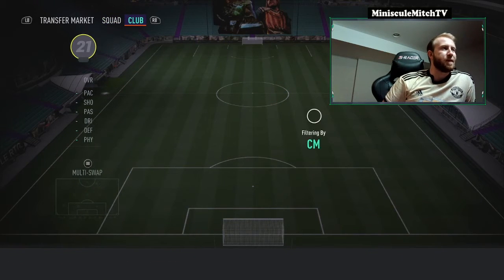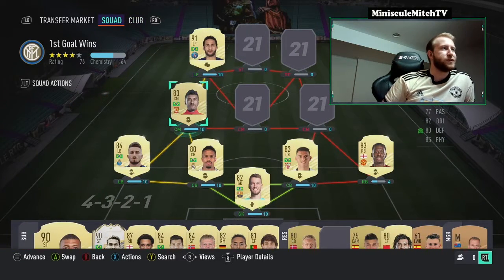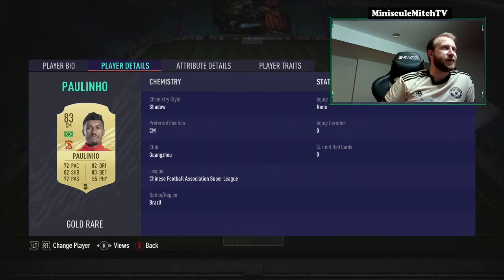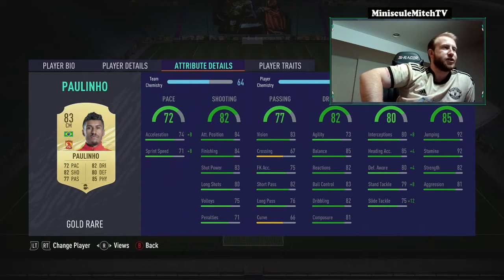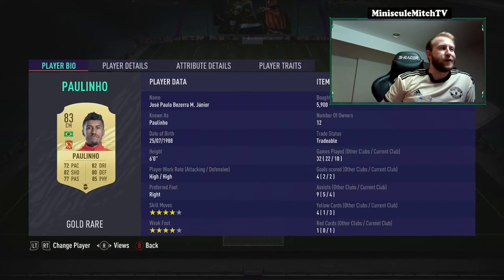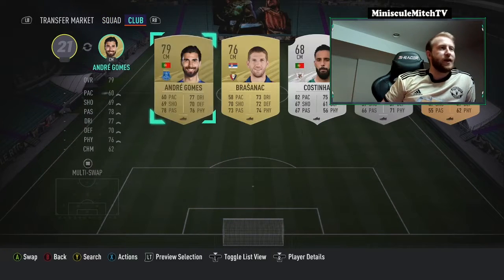Next up, first midfielder: Paulino from the Chinese league — absolute stud. Got a shadow on him, playing defensive for us. High-high work rates, four-star four-star, six foot, 92 stamina, greens across the board. Really good dribbling, really good defending especially with the shadow. Good pace, solid shooting and passing. He's got the Power Free Kick trait, Finesse Shot trait — a really good card in the game, and he only costs 6k.